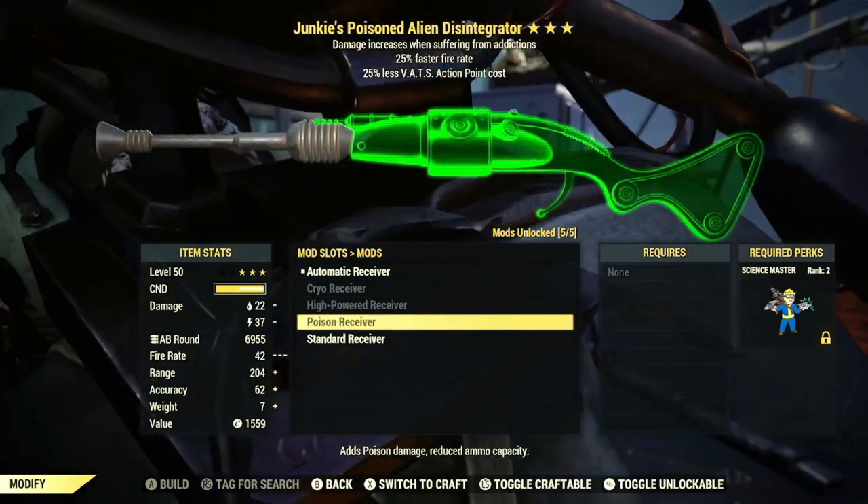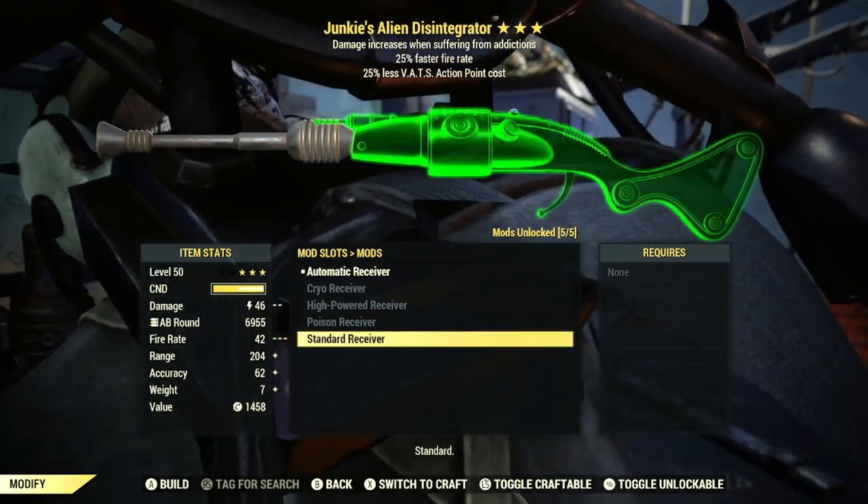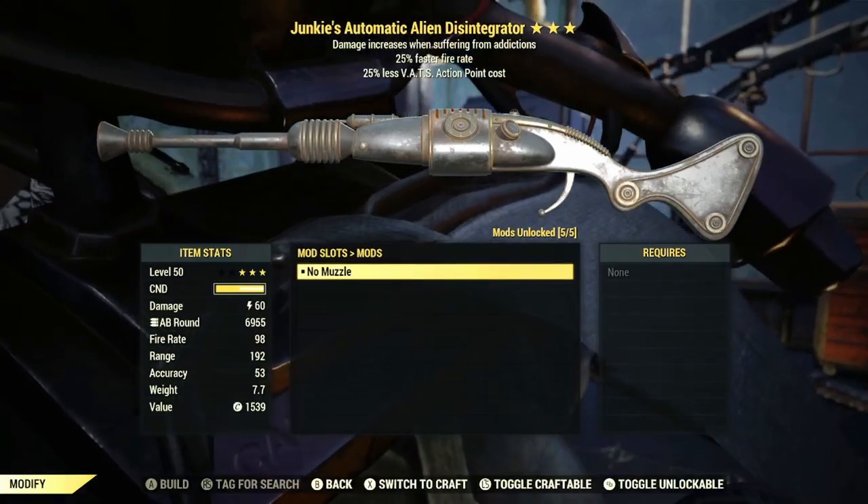You will also get the Poison Receiver and the Standard Receiver, which comes default with the weapon. Other than that, there are no other mods. Currently there is no extra muzzle — nothing like that.